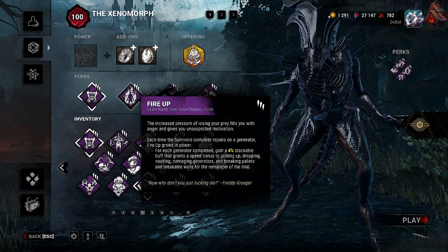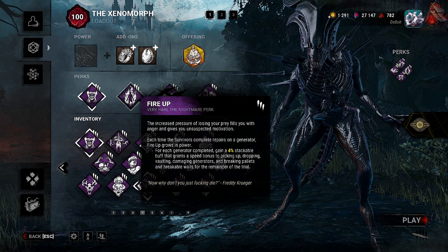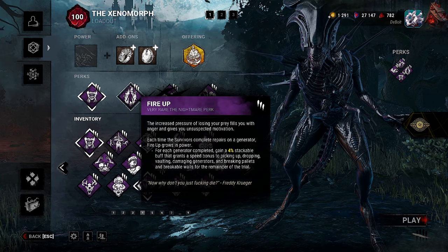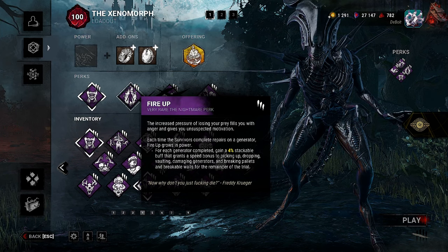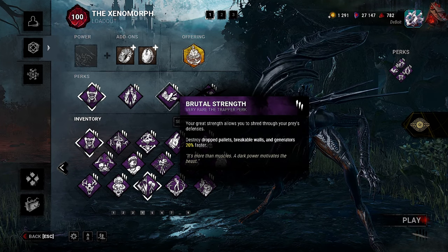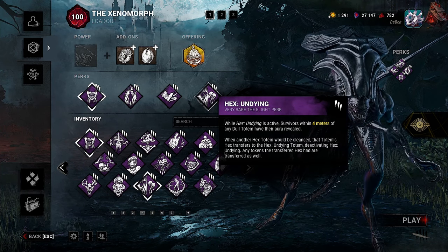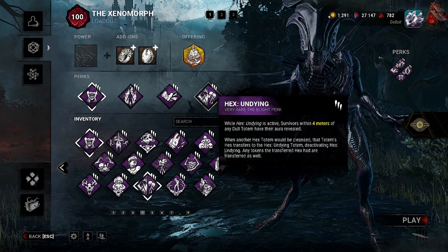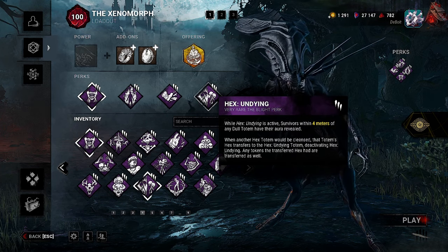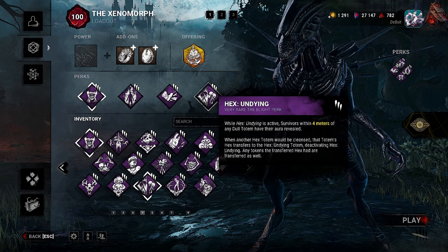Then we have Fire Up: each time survivors complete repairs on a generator, Fire Up grows in power — for each generator completed gain a four percent stackable buff granting speed bonuses to picking up, dropping, vaulting, damaging generators, and breaking pallets and breakable walls. Then we have Brutal Strength: destroy dropped pallets, breakable walls and generators 20% faster — a staple at this point. And Hex Undying: survivors within four meters of any dull totem have their aura revealed, and when another hex totem would be cleansed, that hex transfers to the Undying totem.